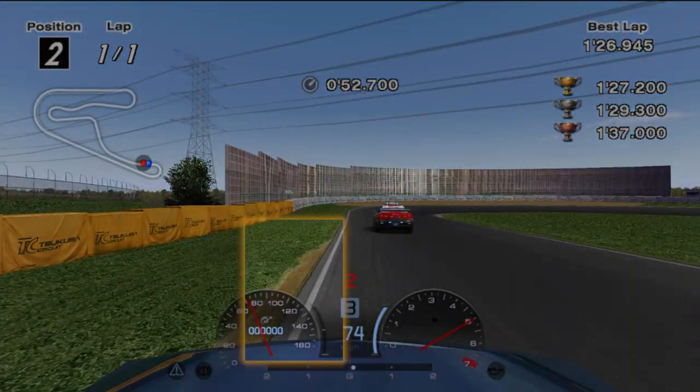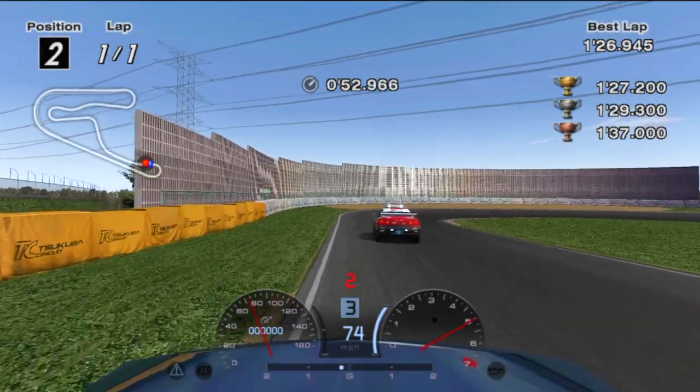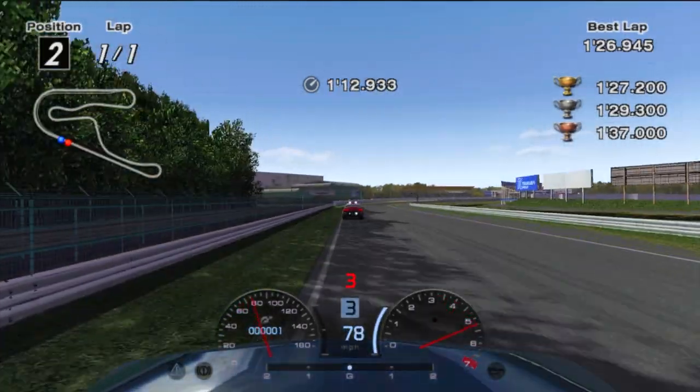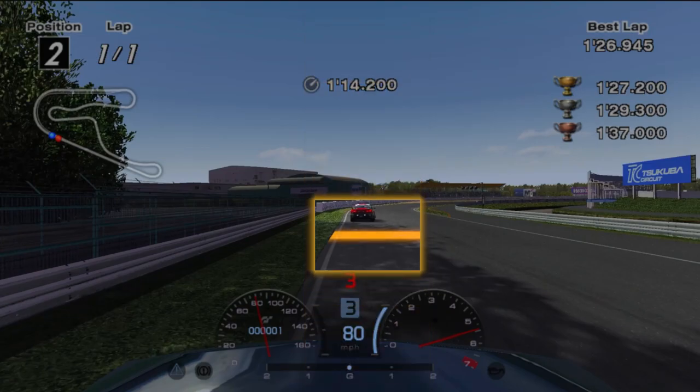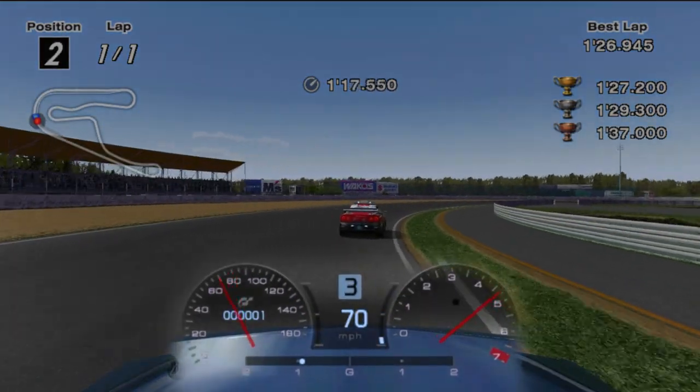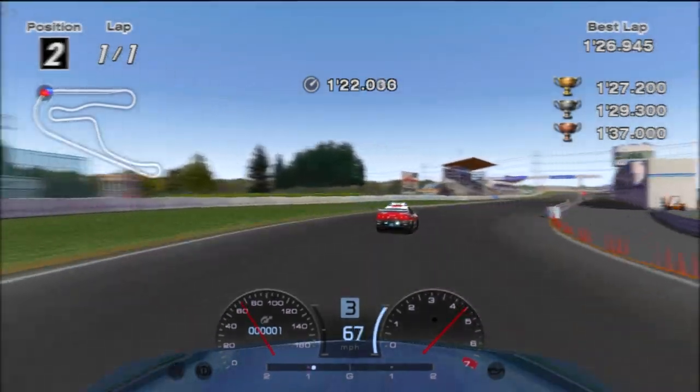Brake at the end of this dirt trail and turn in at the same time. Put the power back on halfway through and build up your speed before the final turn. You'll want to start turning at this space in the shadow. Blend between minimal brake and throttle inputs to get a slow in, fast out line before crossing the finish line.